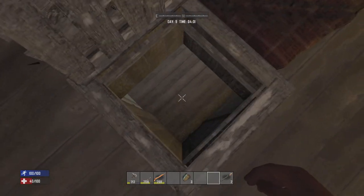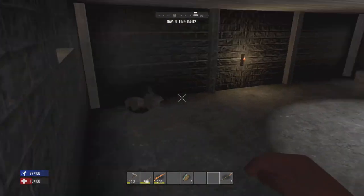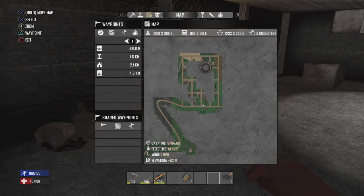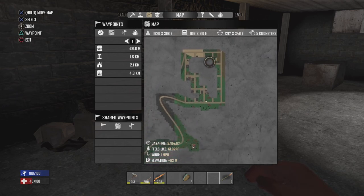Good morning everybody, and welcome back to the Hunter Series. I'm Bill Bro, and in today's episode we are going to be checking out the town here, Rating Poppills, and we're going to see truly what all is in this town and what we can do to help build up.